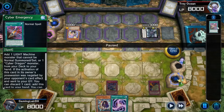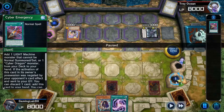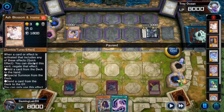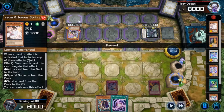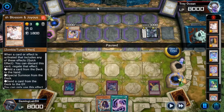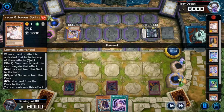I go to use Cyber Emergency to special summon a monster, but they Ash Blossom to negate it and destroy it, so unfortunately it went to the graveyard. Once that went to the graveyard, I was like, all right, I'm just gonna set my three cards and end my turn, because the best thing about this field so far is they have zero cards in hand, two monsters on the field that can't negate anything, and they pass turn.